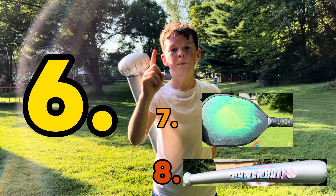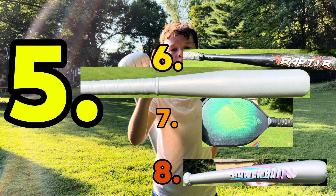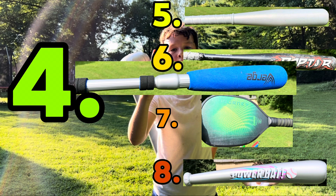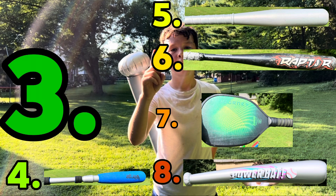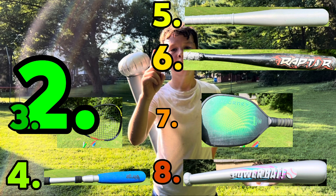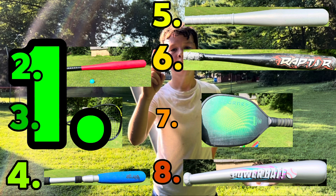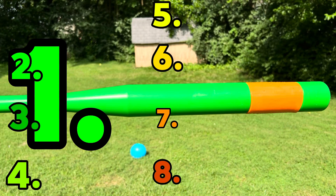Back to the standings. In sixth place, we have the metal bat. In fifth place, we have the small gray bat. In fourth place, we have the small blue foam bat. These last three all hit it over the fence. Coming in at third place with 34 strides, the racketball racket. Coming in second place with 37 strides, the red wiffle ball bat. And coming in first place — the heaviest, the heftiest — the junk ball bat at 38 strides.